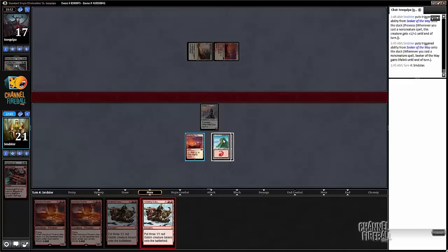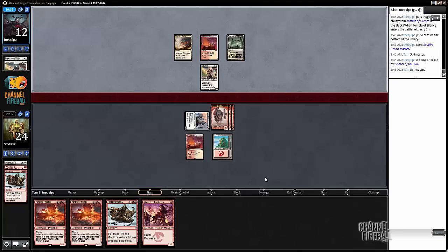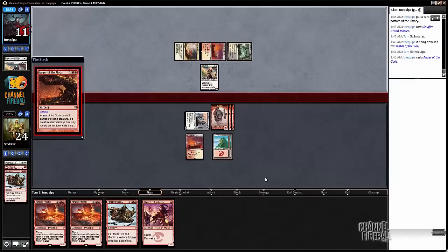Yeah, I think it's better to play around that. So we'll just hit for two and pass. Fingers crossed for no Angers. If he attacks I'm just snapping off the triple block for sure. Yep, Anger it is.